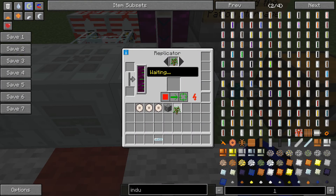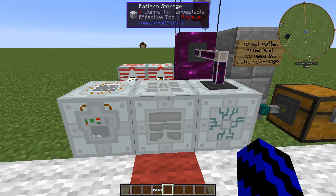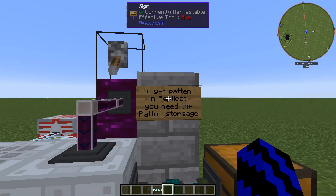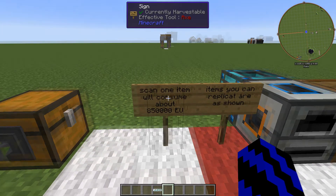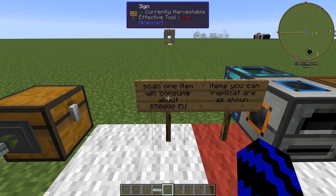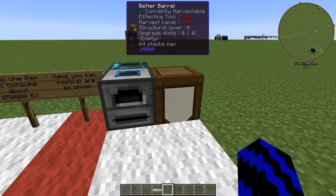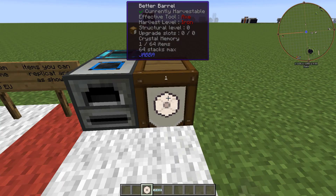There you go, you have made an oak sapling as well. So you have pretty much learned how to use all three machines including the pattern storage. If you want, instead of taking them out singly you can export it to a chest, which is pretty cool. Just some notes: to get the pattern in the replicator you will need the pattern storage - that's crucial - as well as scanning one item which will consume about 850,000 EU, so you are going to need a lot of EU. The items you can replicate are as shown. Also, these memory crystals are non-stackable, so you can't put them in barrels.